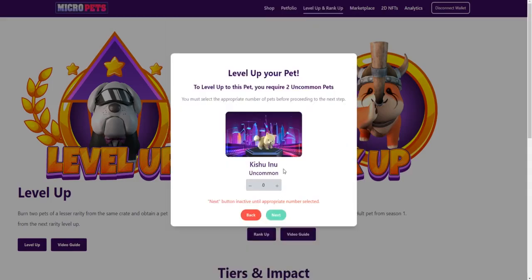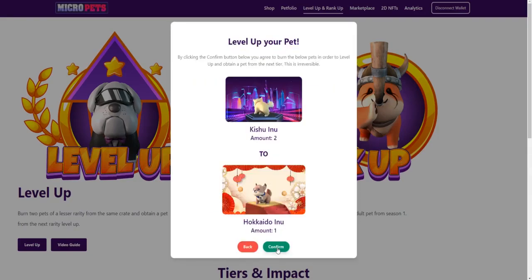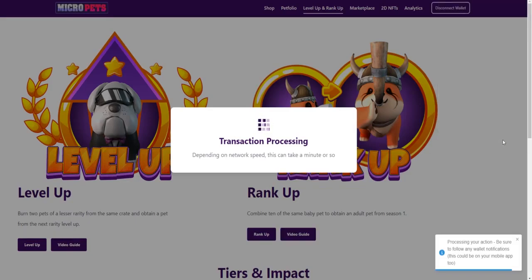it's going to ask me to burn two pets of the lesser rarity. I'm going to select two Kishus. I'm going to click next and I'm going to click confirm and it's really that simple. The Hokkaido will immediately go into my inventory as soon as I confirm this transaction and it completes successfully. That's it.